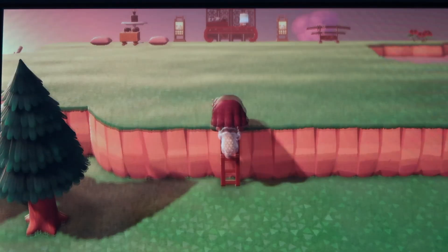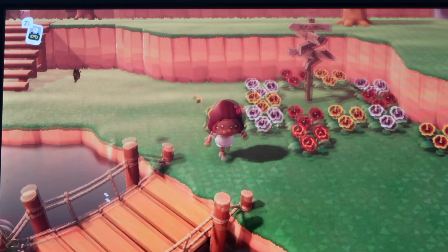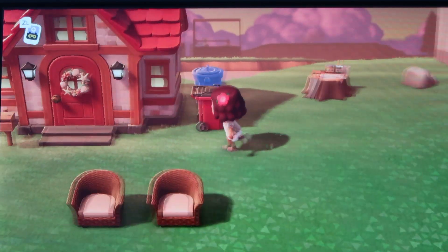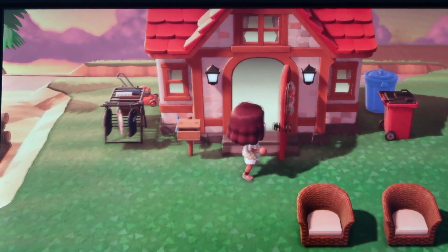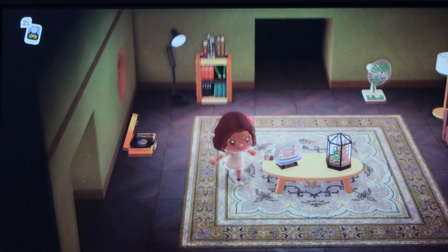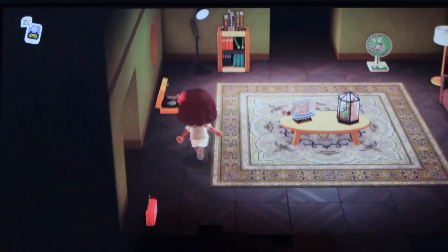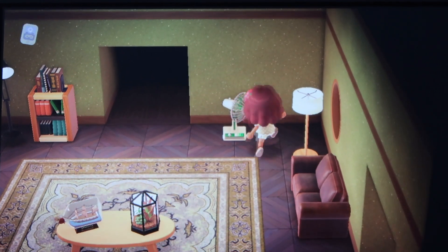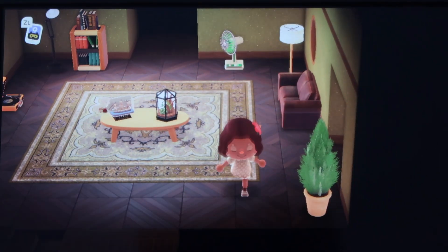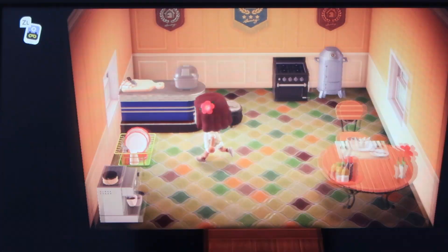That's pretty much all the parts of my island — it needs a lot of work but I have so many ideas. It's probably gonna take months but it's going to look so good. Now I'm going to show you my house — it's trash, so do not judge me. This is the living room; I love this rug I got from the rug lady today, that's my favorite part. I have some bookshelves, a lamp, and a sofa — it's very simple, no TV yet.